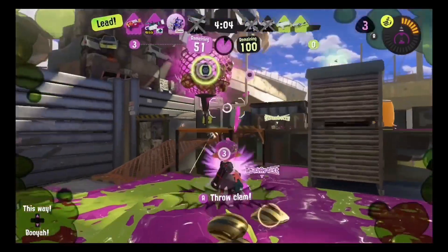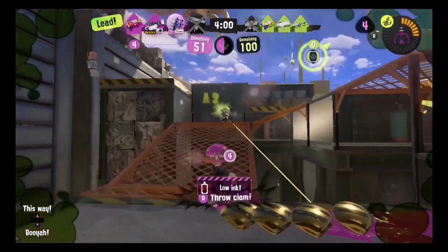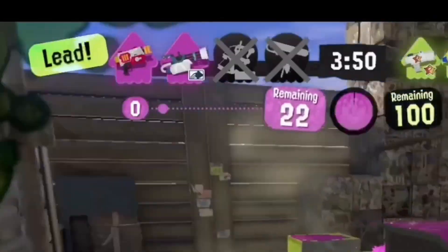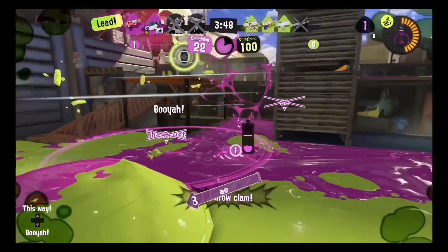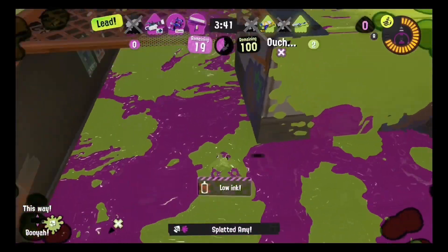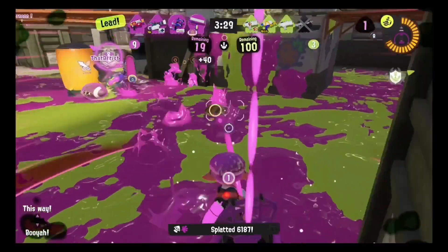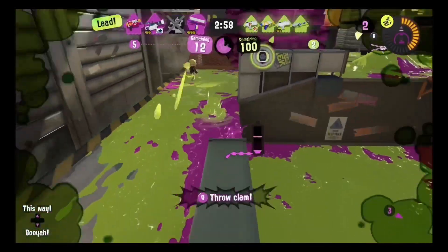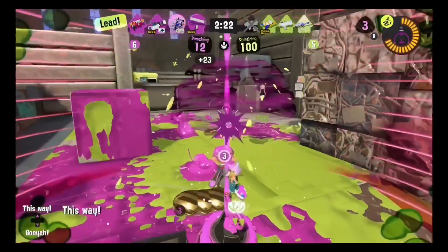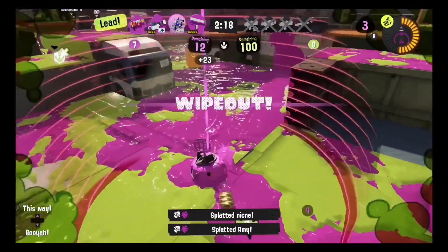Let's toss some clams in — this is the dance we gotta do. We have to make sure that our teammates are protecting while they're throwing it in, while I throw some in myself. I ran out of ink so I'm just going to throw my clams in. Amazing power clam from my teammate. I'm going to throw one in myself. Go get this Junior for trying to overextend again. I'm going to bubbler here so I don't die. And that's a wipe.